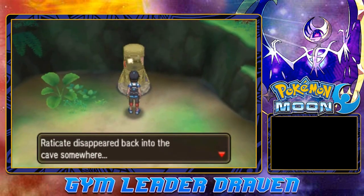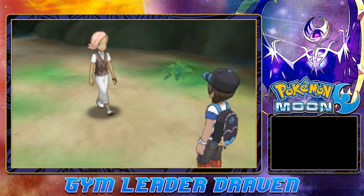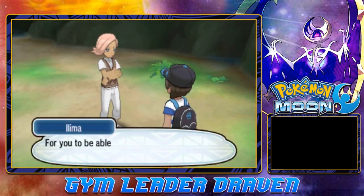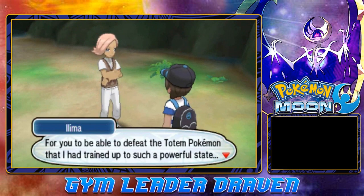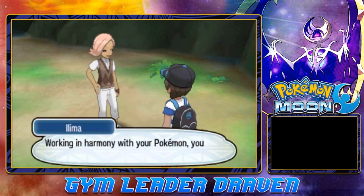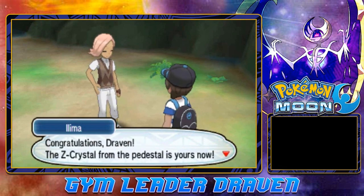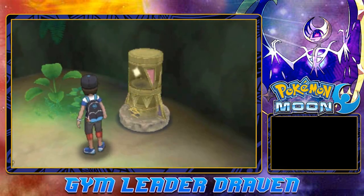Raticate disappeared back into the cave. 'What an incredible trainer you are — you were able to defeat the Totem Pokémon in such a powerful state. Working in harmony with your Pokémon, you have cleared the trial of Captain Ilima. You're a phenomenal trainer. Congratulations Draven — the Z-Crystal from the pedestal is now yours!'